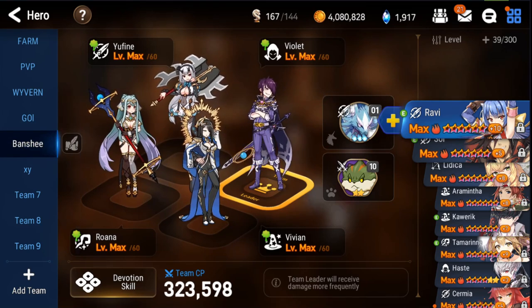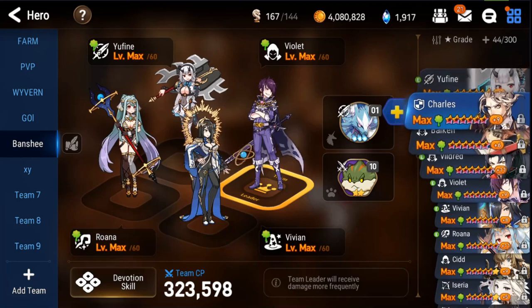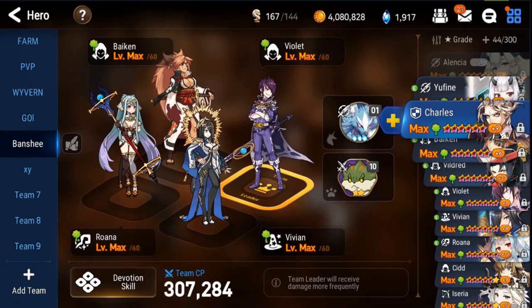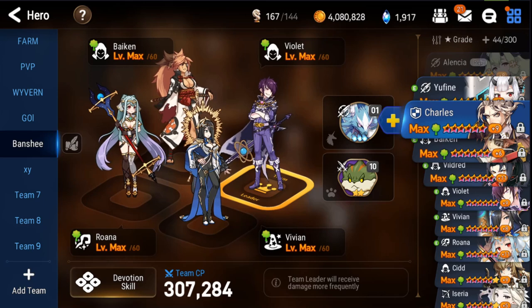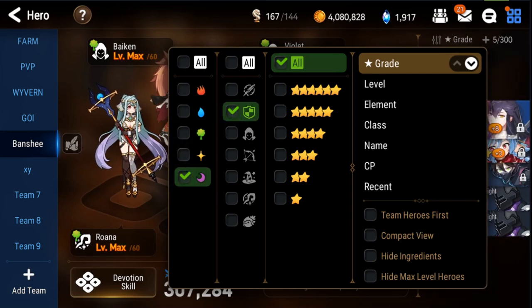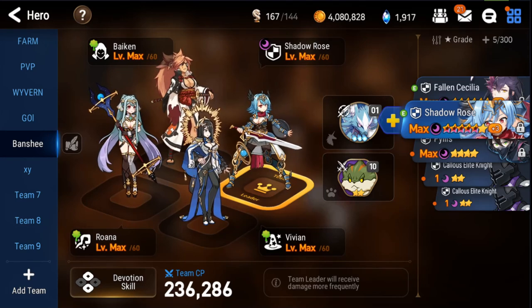For Banshee, I don't feel like you have the gear or units at the moment for a proper one-shot team. Going by grade with your Earth units — actually, Biken is going to be a lot easier in terms of how much overall gear you need on her to one-shot with or without a bleed. You don't have a defense breaker on this team, which is very important. Shadow Rose is really good here because she can help with the first wave and defense break into the second wave, which lets Biken lead up.